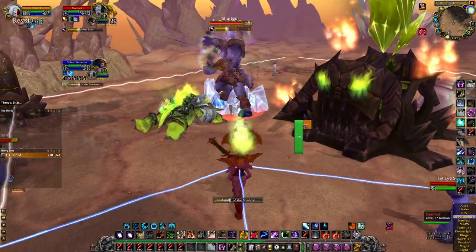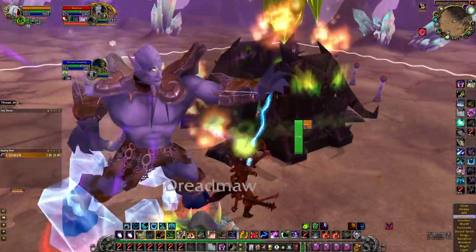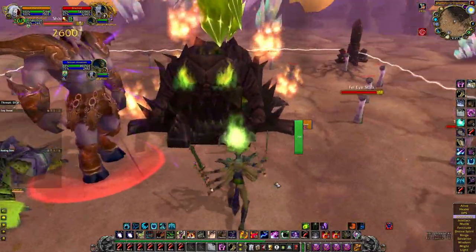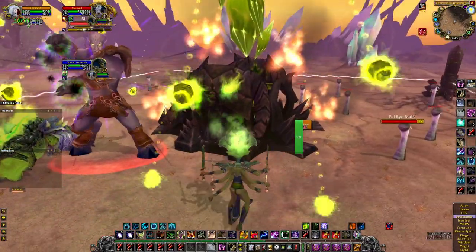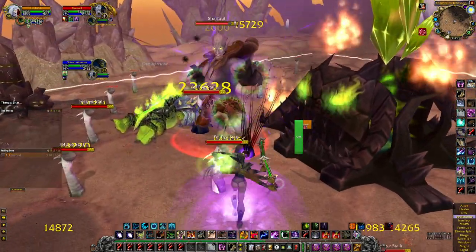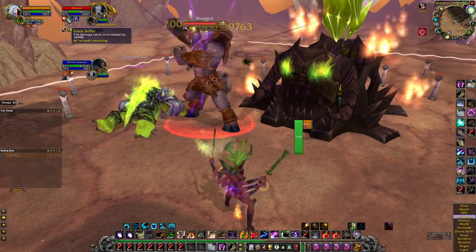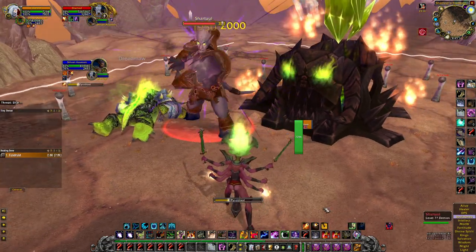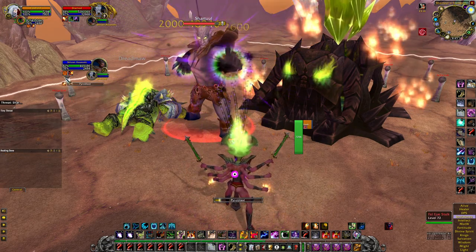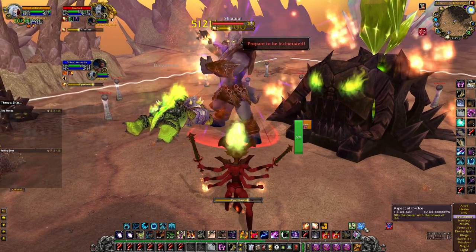Hop into Shadow to delete mobs around us. Reapply Siphon Life, then there are more mob spawners — hang out here a second to delete the new ones. Hop back into Fire to stack Flame Buffet. Got a debuff I should have removed — that's not good — hop back into Frost.